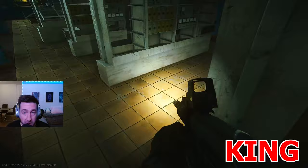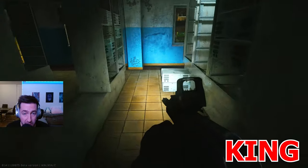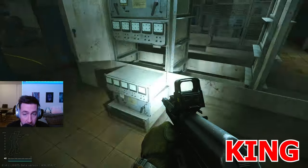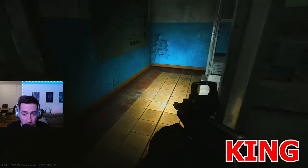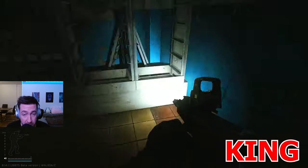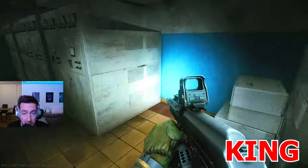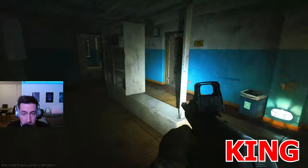You have to look on the floor here. They can be on top of those server racks right there, on the ground, and on top of those. In the next server room they can again be on the ground and on those server racks. As always in server rooms, look around everywhere — they have multiple spawn locations.